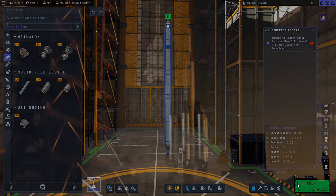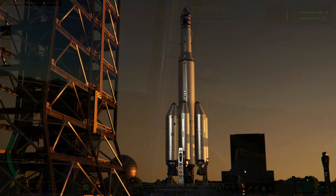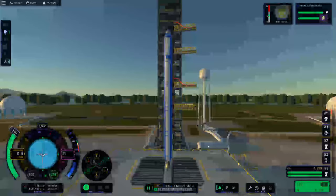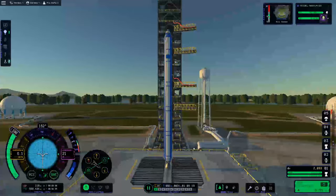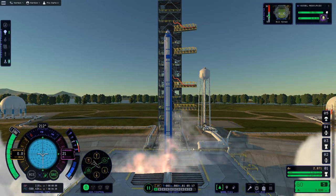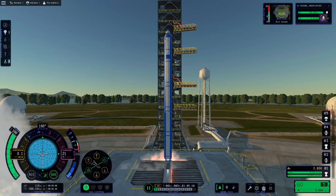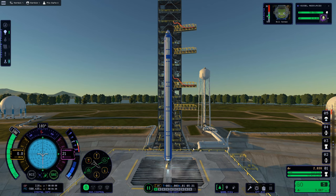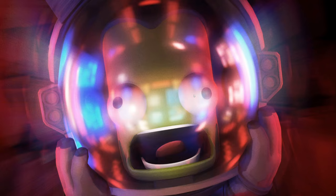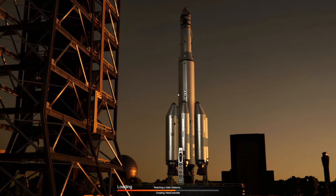Just to demonstrate, let's go ahead and launch. Here we go on the launch pad — engines fully thrusted, we hit space, skip the countdown, and it doesn't take off. It stays on the pad because we don't have enough thrust to lift off and get our rocket moving. Let's revert to the VAB. The Engineer's Report also tells us about other issues, like if you forgot to put a parachute on.